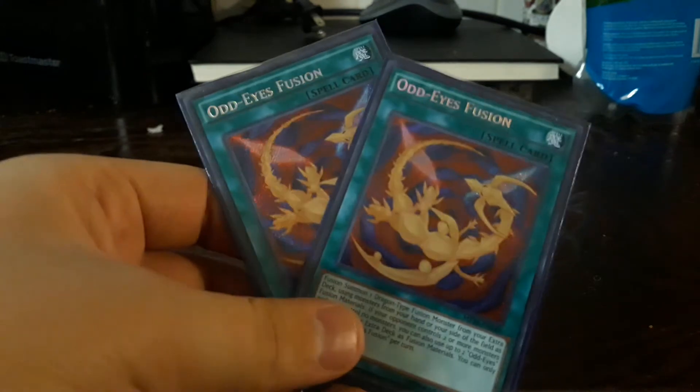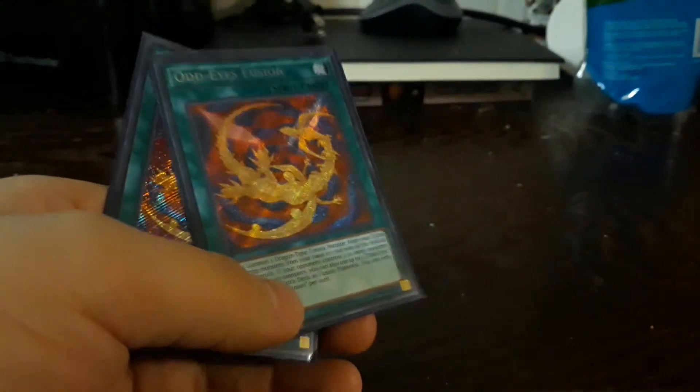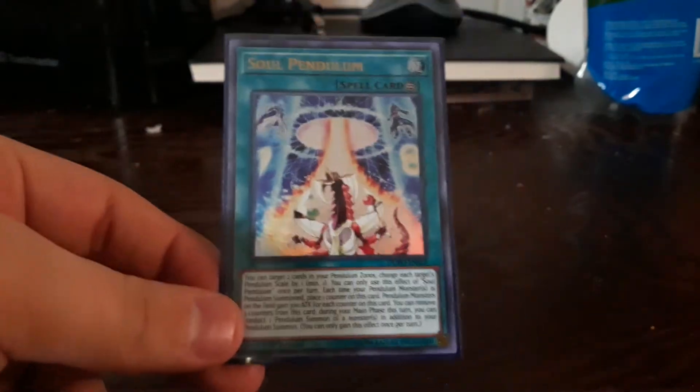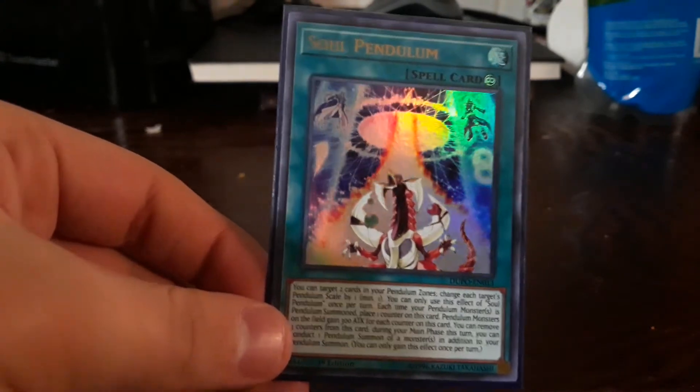Two Odd Eyes Fusion for fusion summoning — sometimes it helps to use this card as bait. One Terraforming to search up the field spell. Pendulum Sanctuary to increase your scales and attack for each counter it has.